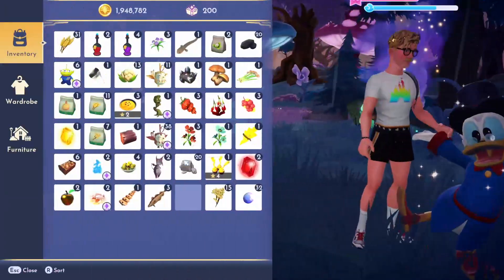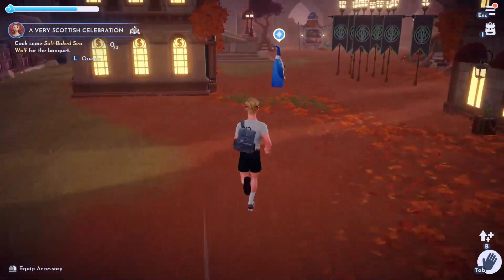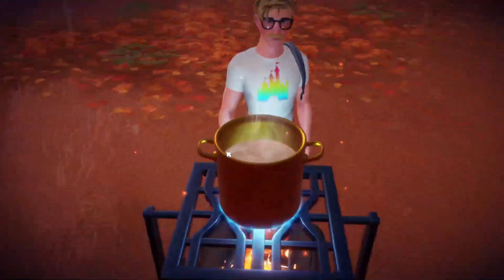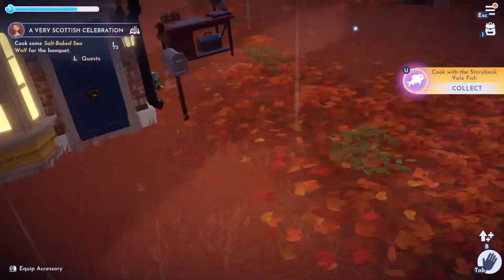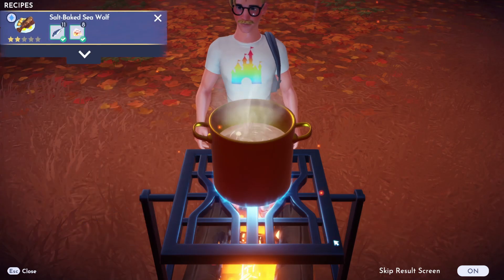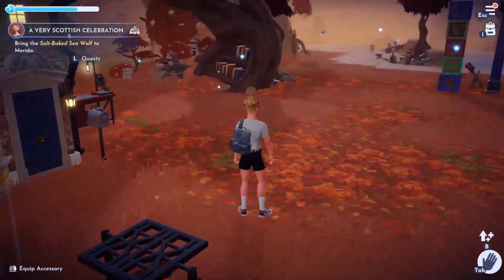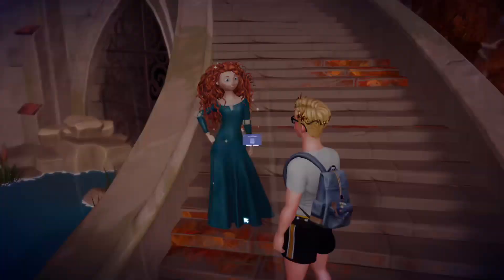Once you've got all of those, we're going to cook some salt-baked sea wolf for the banquet. There's a cooking pot near your house in Storybook Vale. Go there, open recipes, select salt-baked sea wolf, autofill, and cook. You need to make three of them, so make sure you've got enough. White ripples are key for catching sea wolves.